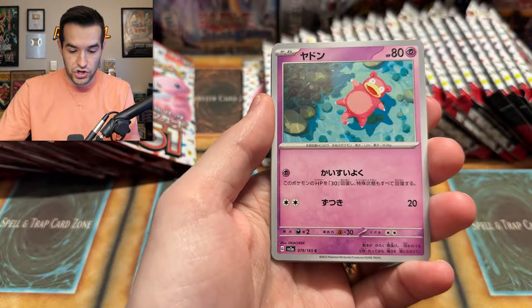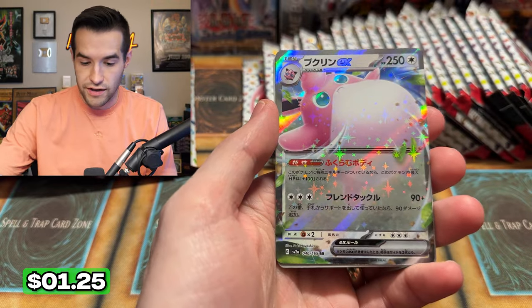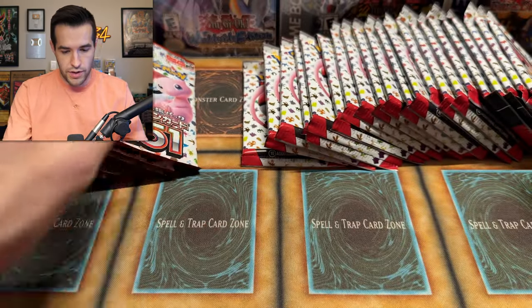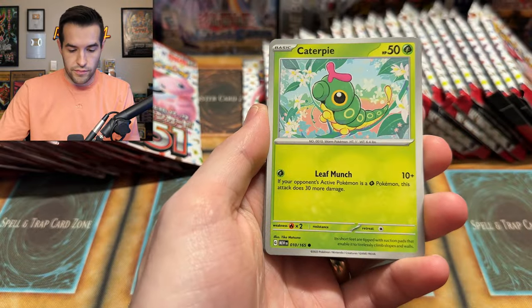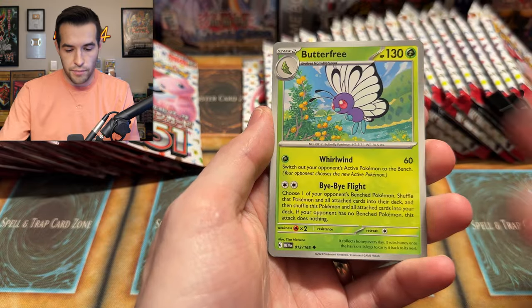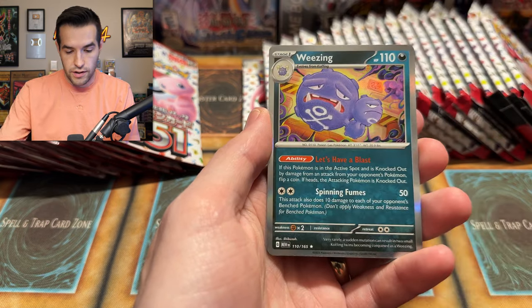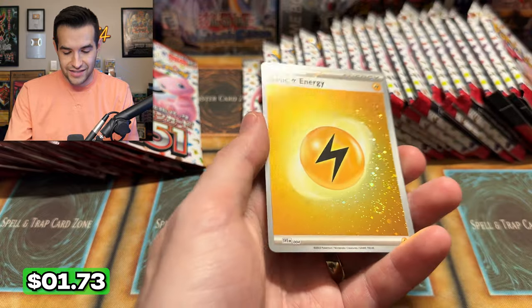Spearow, Slowpoke, Eevee — classic — Wigglytuff, Golbat, pretty creepy, and a Primeape. Next pack: Bulbasaur, Magnemite, Caterpie, Eevee, Hitmonchan, Butterfree, Onyx, Dragonite — that's a cool card — Weezing, pretty upset looking, and then a basic energy. Also, speaking of Pokemon — if you're watching this video and you love when I do Pokemon, I have a Pokemon channel called Pokorux. The last video went off, so go check it out.